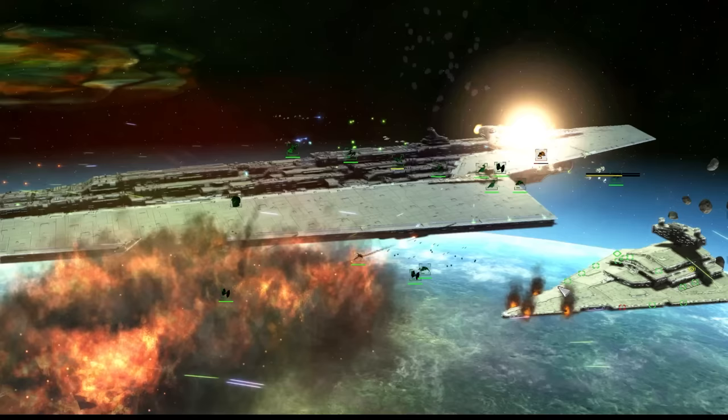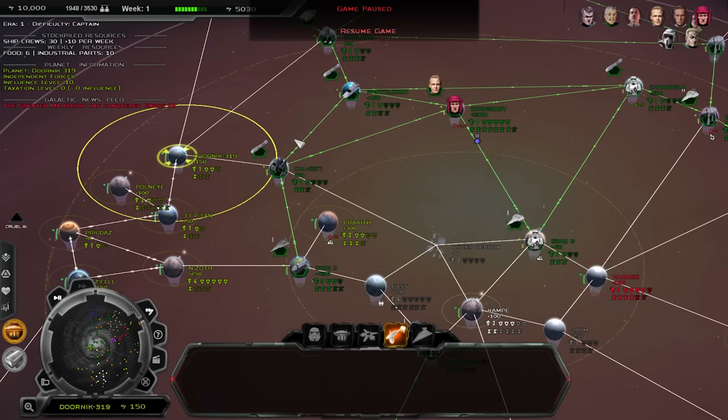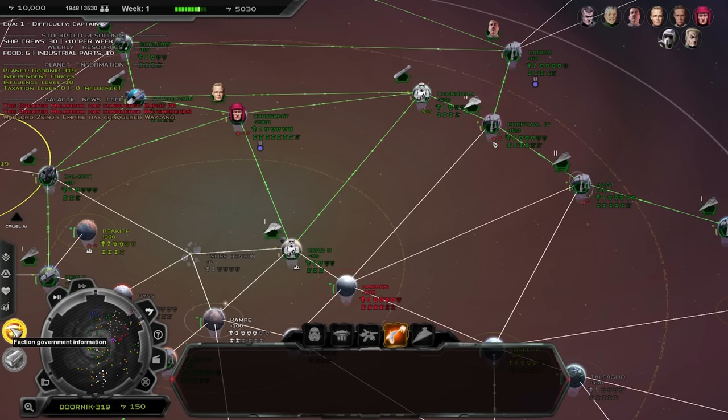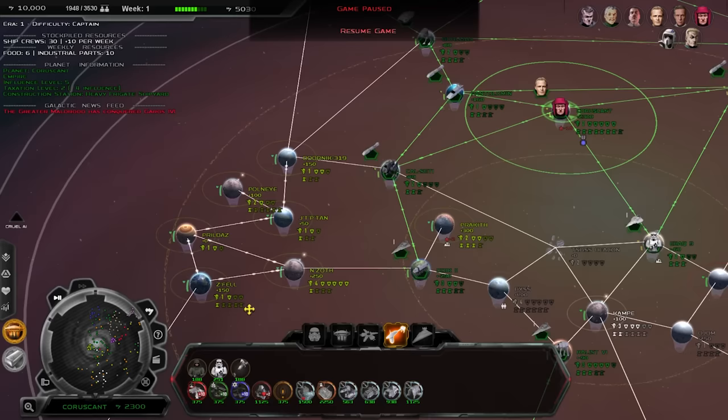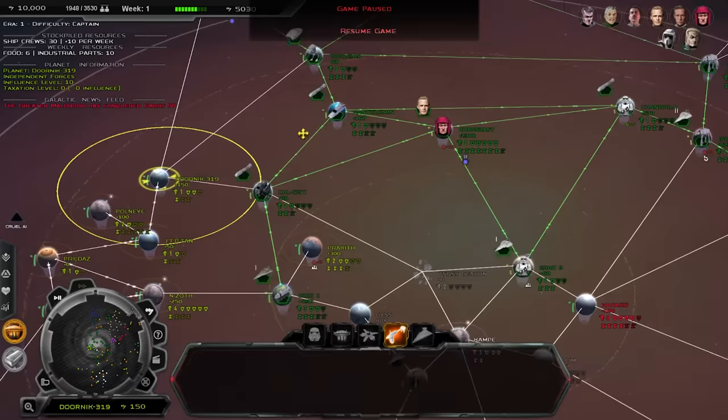If you're just starting out with the mod, the Thrawn campaign may be a good Galactic Conquest choice to figure out the ropes, but for some tips we'll be focusing on the medium known galaxy map. The Empire starts mostly surrounded, but they also have a good chunk of starting forces, rich planets, and strong defenses. Enemies near the core also tend to be a bit scattered or separated, so it can be harder for them to make a united attack early on. You'll notice some independent worlds to the west — these are the Yuuzhan Vong, and they're locked until Era 7, where they can start attacking with a large fleet, but you have plenty of time to prepare.